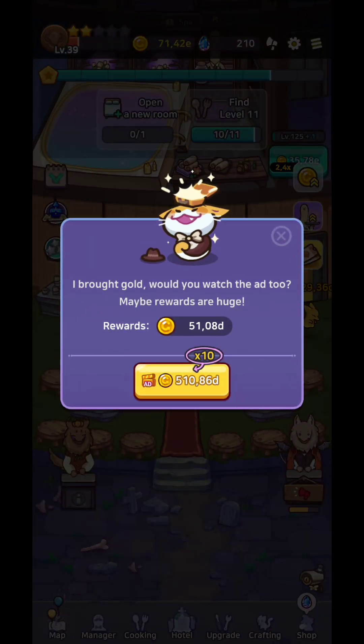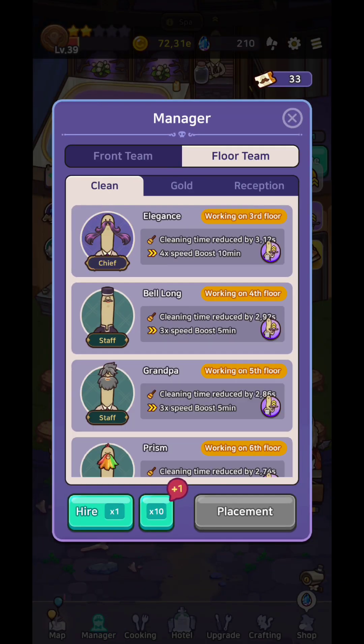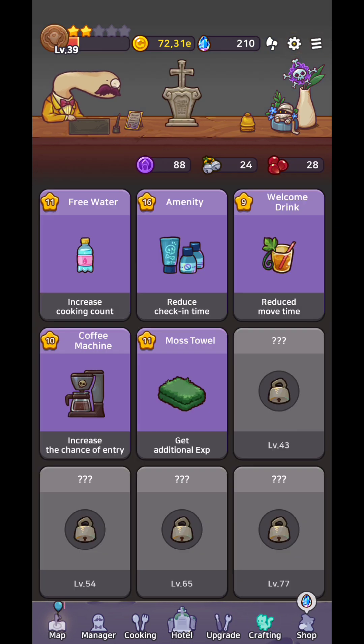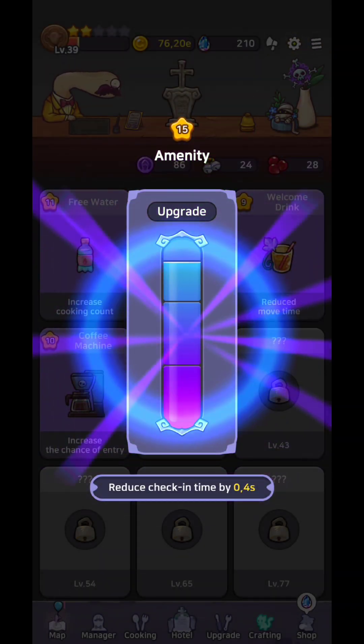The cat wanders around, and if you watch an ad you'll get a 10x multiplier. You'll have managers with lots of tickets required for them. Quests will require you to summon different managers as well. In the cooking area, you'll have the possibility to operate your hotels and craft different items that offer extra benefits.